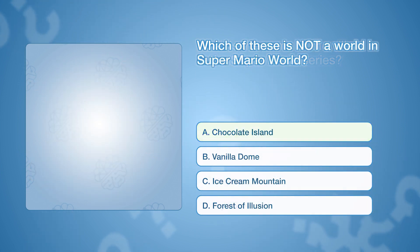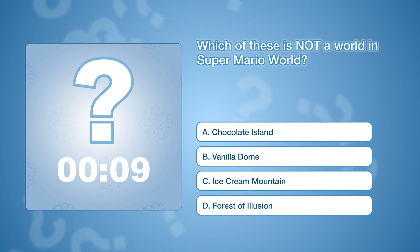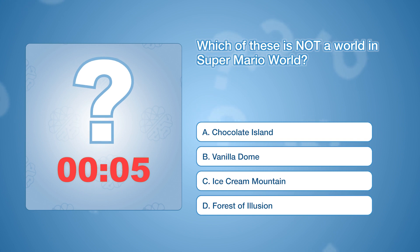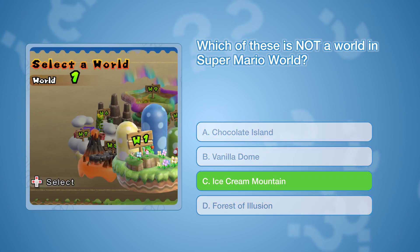Which of these is not a world in Super Mario World? The correct answer is C: Ice Cream Mountain.